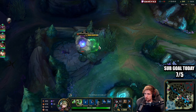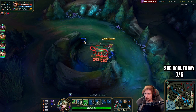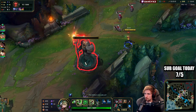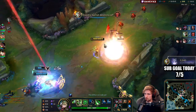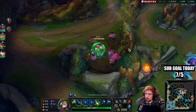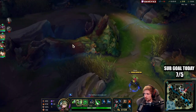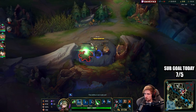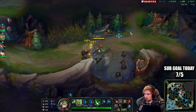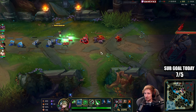Also grabbed the blue buff. That Zinsao is so useless now because I've been stealing his jungle camps. We currently have a five-level lead over the enemy jungler because of how many camps we've been stealing.